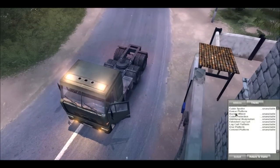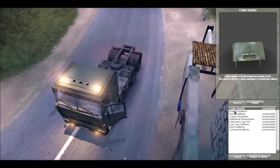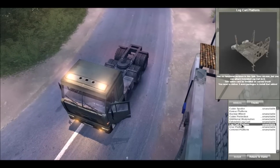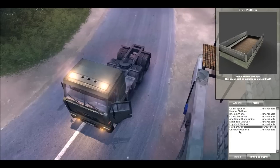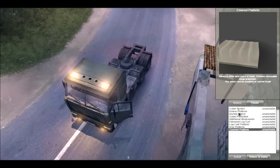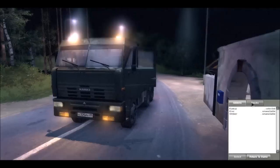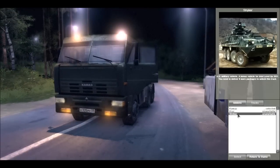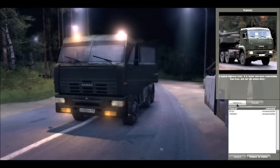As you level up you can get different things. I need to deliver one package to get the cabin cover, and then there's cabin protector, additional eliminations, extended log cart, log cart platforms, crass platforms, covered platforms, military style options. There are different trucks you can get — this is the truck I have now, and later on we can get this big one, and apparently we can even get a tank.